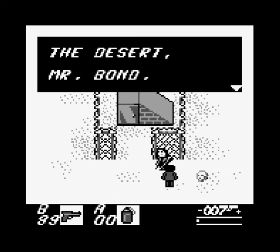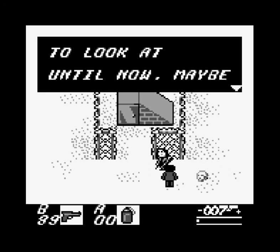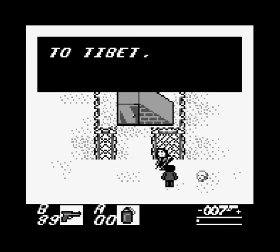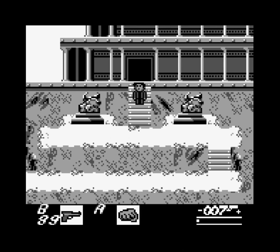The pilot says: 'You're obviously resourceful, or you never could have made it this far into the desert, Mr. Bond.' Bond replies: 'See, my reputation precedes me. I must say there hasn't been much to look at until now. Maybe an aerial view would give me a new perspective.' Pilot: 'It's already been arranged.' I did it! That was level five, the Sahara, on James Bond 007 for the original Game Boy.